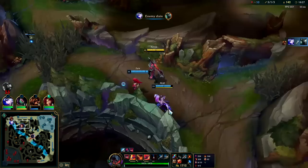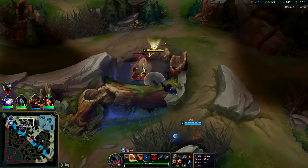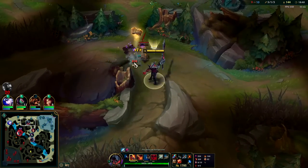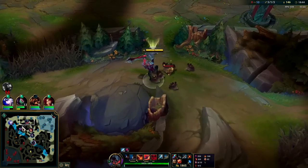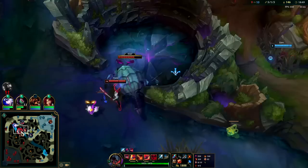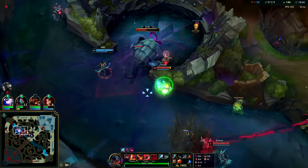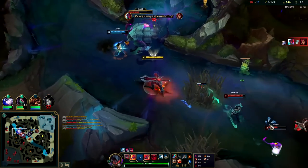Mordekaiser's up really far — Ash is going to finish that off. We're already missing our mid turret. R is up though so we could look for something as long as Yone isn't there. It looks like Yone is going for Herald — I thought maybe he was going to stack his Q passive off Herald then pop over the wall to try to kill Ash, but no, he just wanted Herald. Got him with our W.